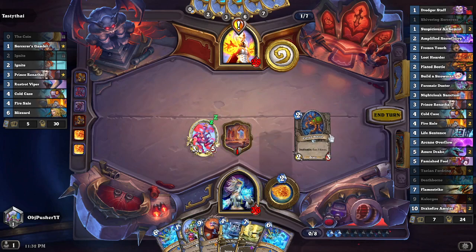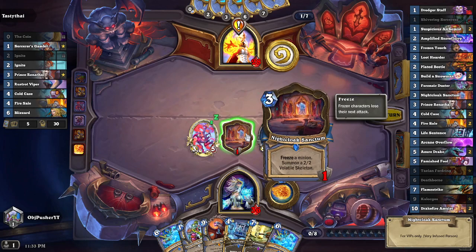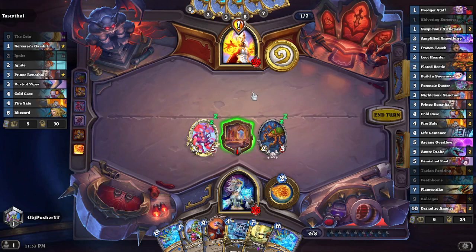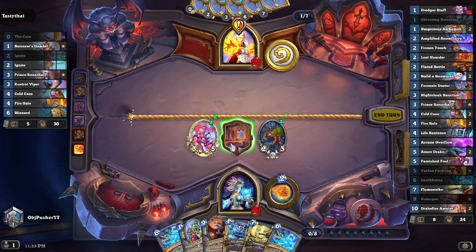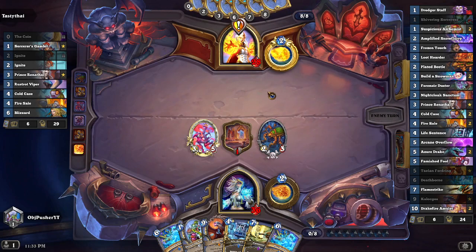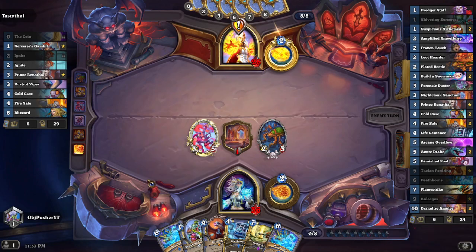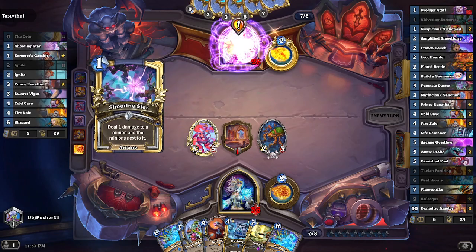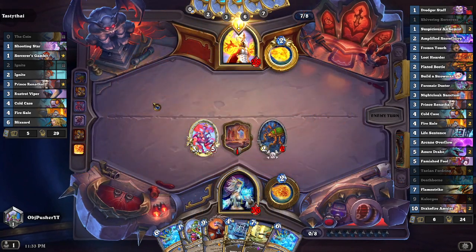The question is: do we use the last of the Nightcloak Sanctum now? We'd have to freeze one of our own creatures but then get another skeleton. The main drawback is not only are we freezing our own creature, but we can't freeze one of their creatures. I think we save it — I can always do it next turn to combo with Deathborn. If we don't save it, we summon this extra skeleton but don't get to save it for Deathborn, which will kill it, trigger the Deathrattle, and summon another one. We'd rather save it for that combo.